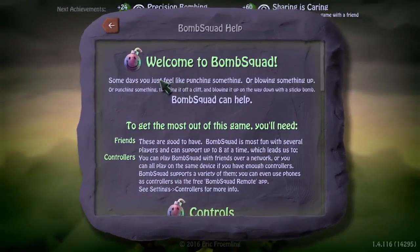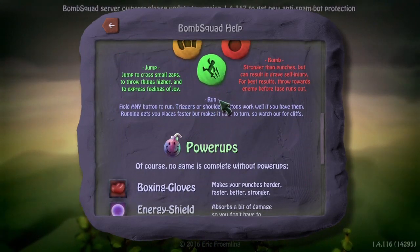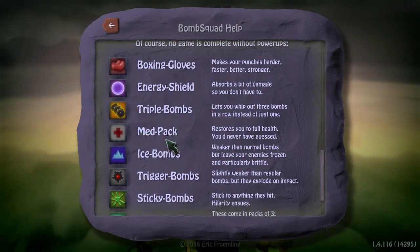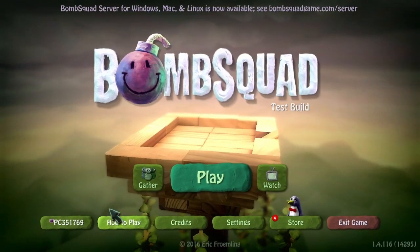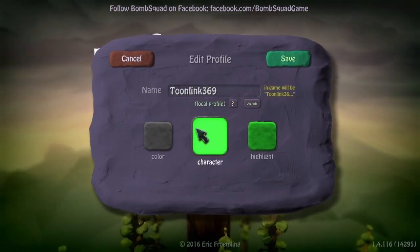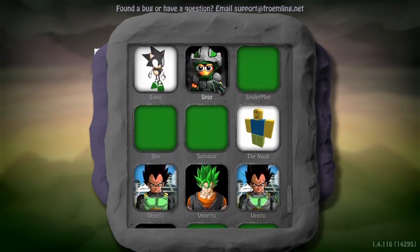Now for how to play: you can look at the in-game instructions — control, punch, pick up bomb, jump, and run. You can hold any button; I just use the trigger button to run. There are also power-ups — no game is complete without them. You've got punching gloves, energy shield, triple bombs, jet pack, ice bombs, trigger bombs, sticky bombs, land mines, and curse — just try to avoid those. You've also got your account and player profiles here.